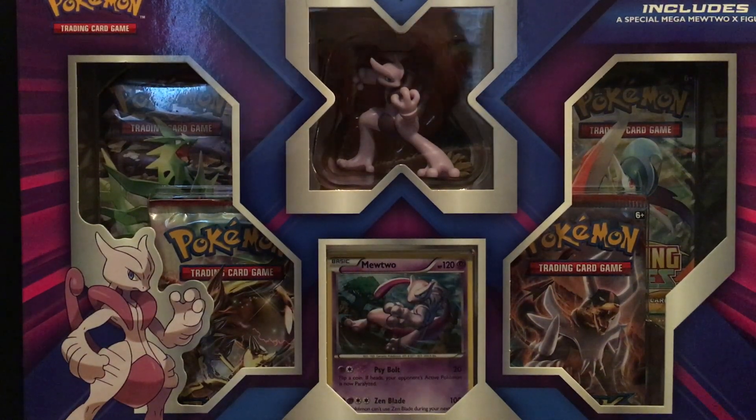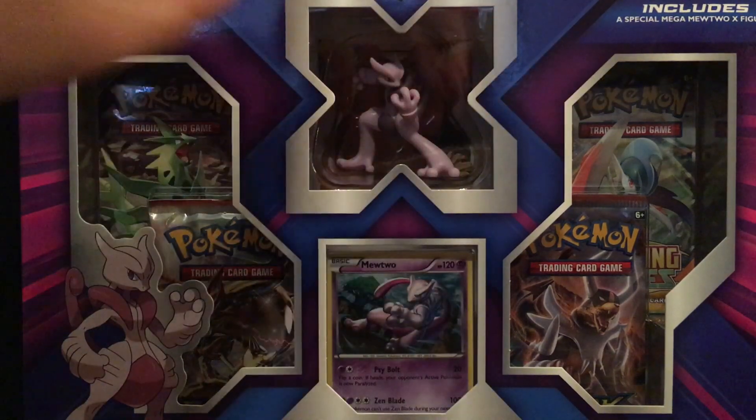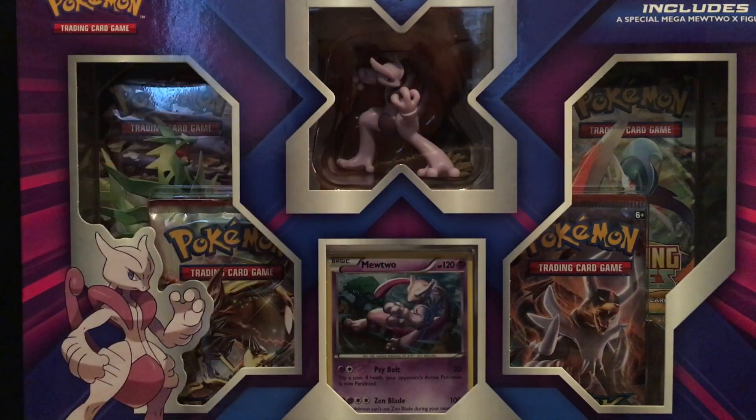What's up YouTube, it's King Larry. Today I have a very awesome opening and it is this Mega Mewtwo X collection box. I just picked this up from Target for 20 bucks. I think this is kind of old because it has Ancient Origins or BREAKthrough packs — those aren't too old — so I'm guessing this came out with the BREAK series. I saw this and thought that figurine looked pretty cool. I prefer the figurines over the oversized card, so let's go ahead and break into this bad boy.